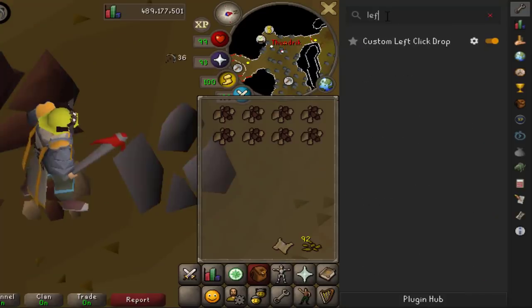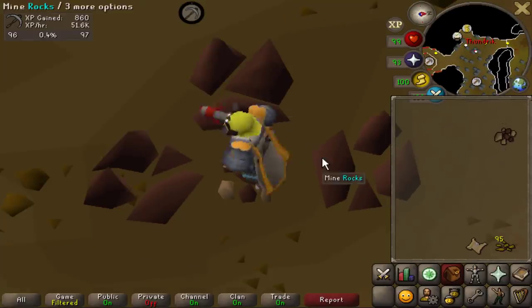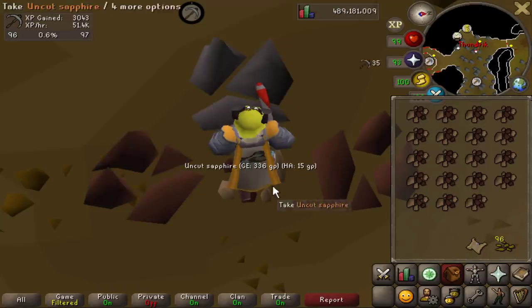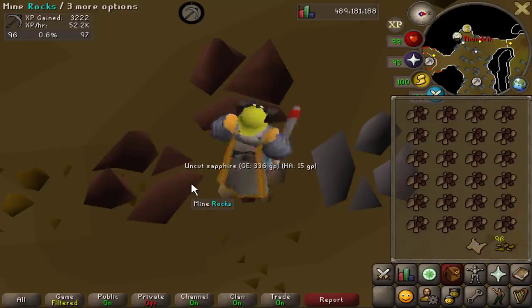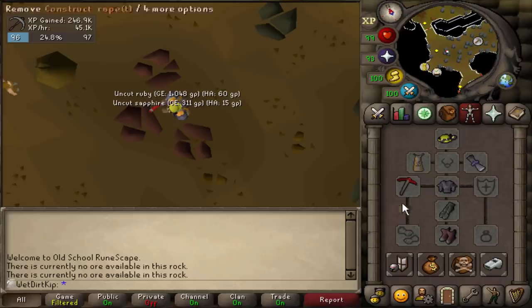There's a plugin from the Plugin Hub called Custom Left Click Drop - it does exactly what it sounds like. You add items to the list and it lets you left-click drop them, so I added iron ore and can now just left-click to drop it without holding shift. When the Varrock armor procs and you get two ore, you get a chance at minerals from both ores, which is nice. You also get double XP as if you mined two separate ores. According to the XP tracker, I spent about five and a half hours mining iron, averaged about 45k XP per hour, and got about 13 minerals per hour - the math did check out.